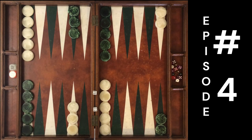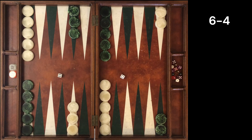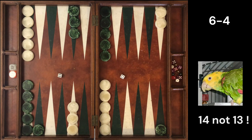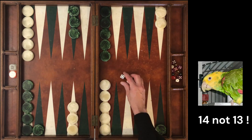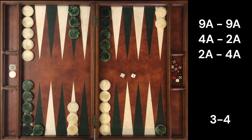For this episode, our opponent wins the opening roll with 6-4 and decides to play a checker from their 24 point all the way to their 13 point. We respond with the roll 3-4. What would your move be at our three different match scores? Pause the video.